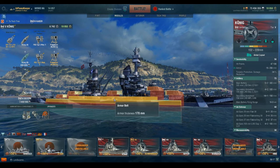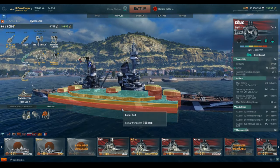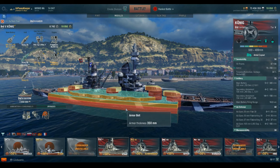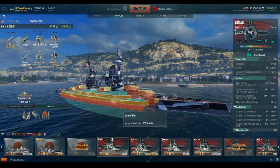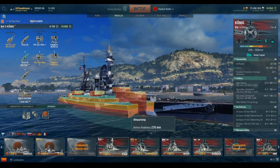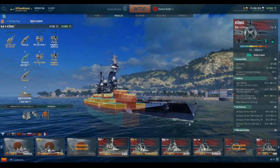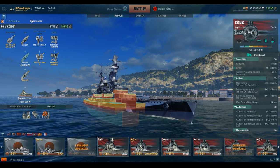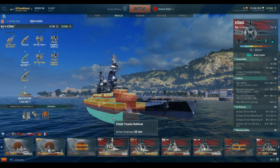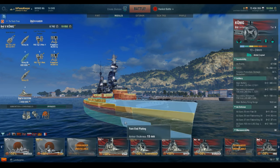Aiming at the weaker upper portion where the belt is thinner — 200 and 170 millimeters — is going to result in far more normal penetrations than trying to punch through those 350 millimeters of belt at the waterline. The only way to citadel these ships is if they are hard over in the opposite direction so that their 'red skirt' is showing. When that portion is up out of the water, you can penetrate through the lower armor and hit the citadel.